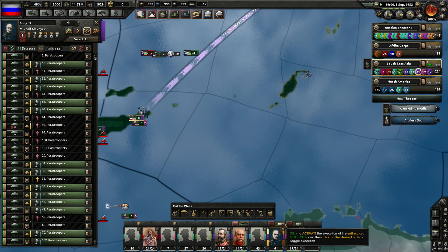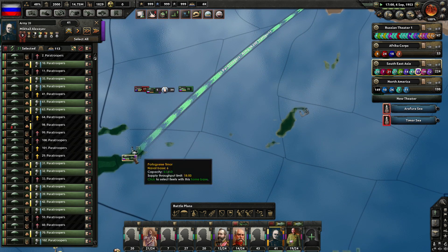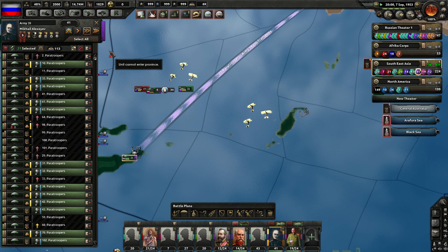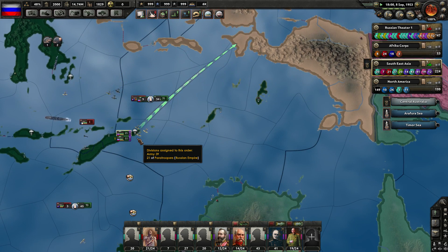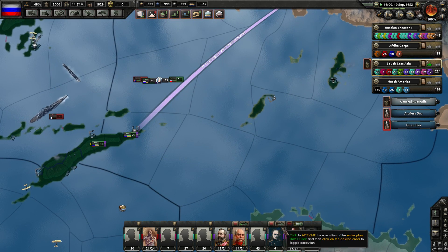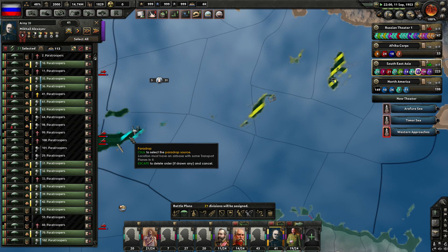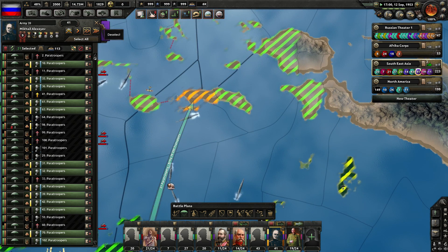These guys, why are you not paradropping? Twenty-one of you are assigned to this order. Okay, we'll have to keep an eye on that. We should have the range — oh, maybe not then. That's probably the problem. Let's turn this off and delete this order. Tell the 21 divisions let's try a different paradrop order — you're going to drop right on this port here, you should be in range for that one.